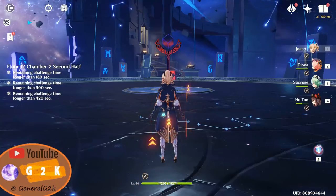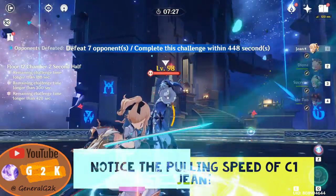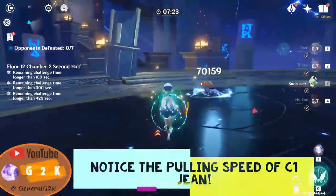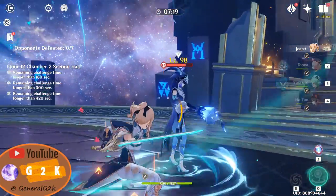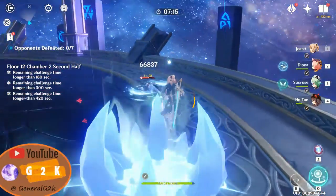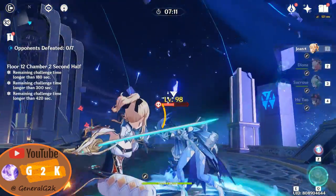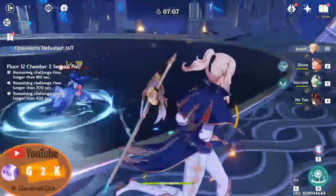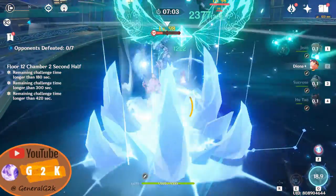For the rest of this video, it's me showing you the power of a C1 Jean. This is my sister's account, and I borrowed it to show how C1 Jean pulls enemies faster than C0 Jean, which also translates to more damage in some circumstances. I consistently get about 5 to 10k higher damage than with my C0 Jean.